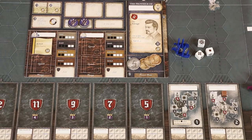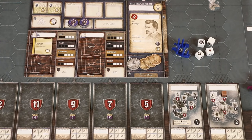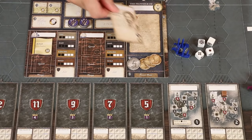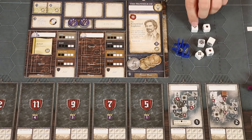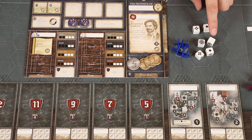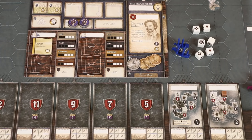Then take dice equal to the ship's explore value, which as we see here is equal to two. Upgrades and damage may provide you with extra dice to roll or subtract some. In this case, the bold ship upgrade gives you plus one die. If you have another one of your ships in that region and it has a value of at least one in the appropriate stat, you can assign it as a support ship and add one extra die. Also check your active advisor — if instead we had this one, it would provide an additional two dice for us to roll during an explore action.